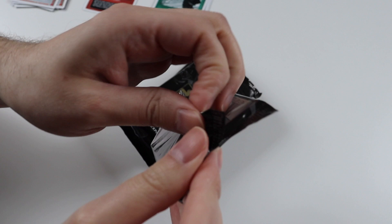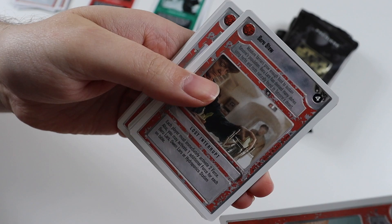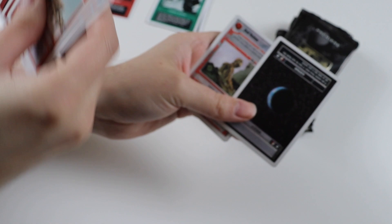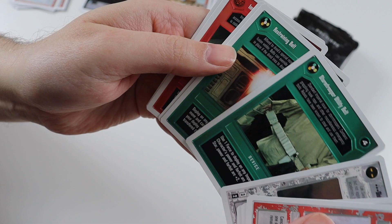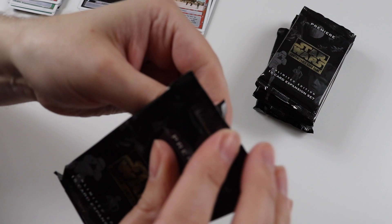Pack number two. Uncommons: we get Crash Site Memorial, Boo-Woo Stew, Ellis Hellrot, and Emergency Deployment. The rare card is Alderaan Darkside — we got that in the last lot of packs as well. Commons: Droid Shutdown, I've Got a Bad Feeling About This, R4-E1, Tatooine Utility Belt, Schistervan Wolfman, Stormtrooper Utility Belt, Restraining Bolt, Tatooine Docking Bay, Imperial Coat Cylinder, and Imperial Barrier.